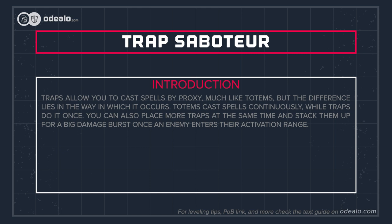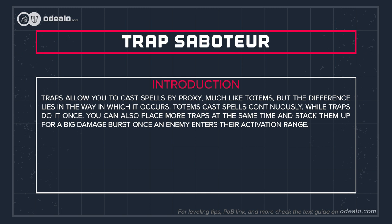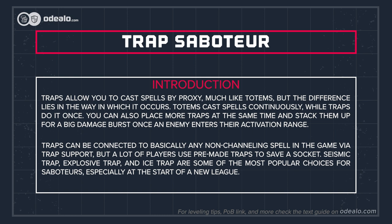Welcome. Let's see how to level up a trap using character efficiently. Traps allow you to cast spells by proxy, much like totems, but the difference lies in the way in which it occurs. Totems cast spells continuously while traps do it once. You can also place more traps at the same time and stack them up for a big damage burst once an enemy enters their activation range.